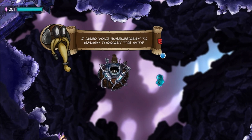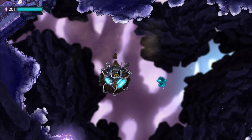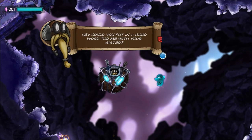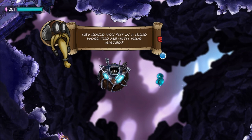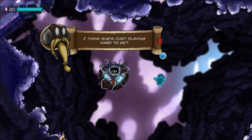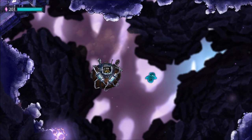'Use the bubble buggy to smash through the gate.' That showed the bugger. We're all dancing, we're all excited. 'Hey, could you put in a good word for me with your sister? She says she's an ethereal being — I think she's just playing hard to get.' 'No, she actually is.' 'Come on, get in.'